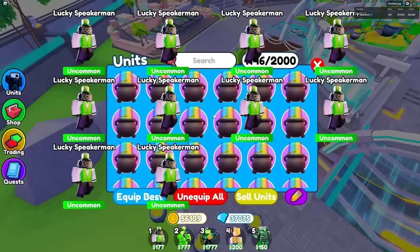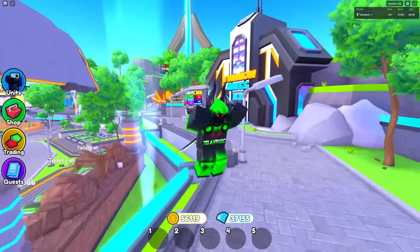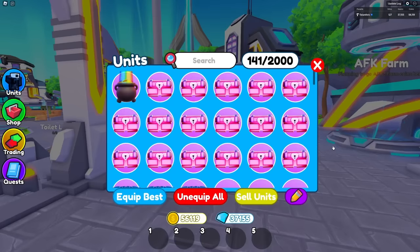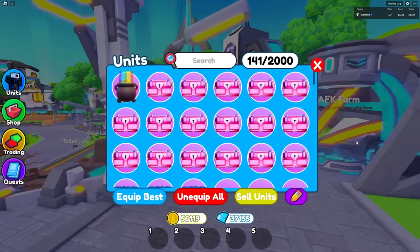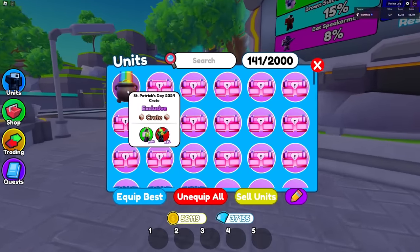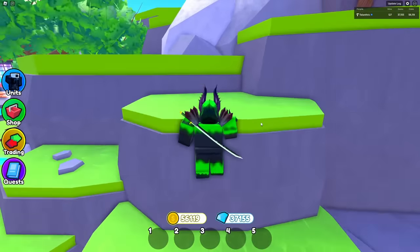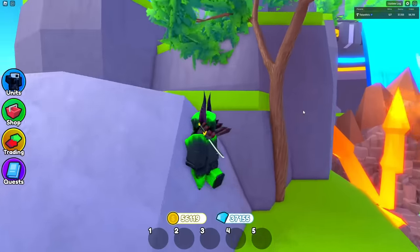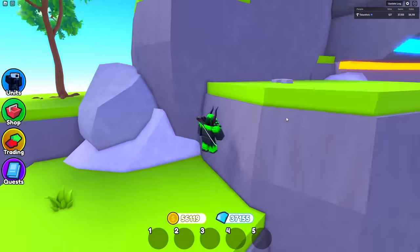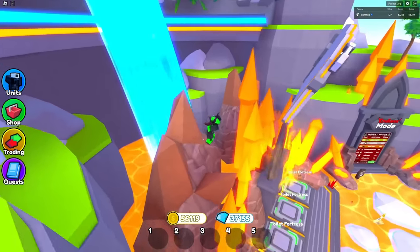I just realized something — I'm adding this after editing the video. If you go over to the crates, you know how most of them have normal names — like the Halloween one was 'Scary Crate,' the Christmas one was 'Santa Crate' — the Saint Patrick's Day crate is supposed to be named the 'Lucky Crate.' But it's called the 'Saint Patrick's Day 2024 Crate.' I don't know how I didn't catch that. There are also a ton of other bugs to fix — endless mode, famous stacking — and we also need to finish the Easter event.